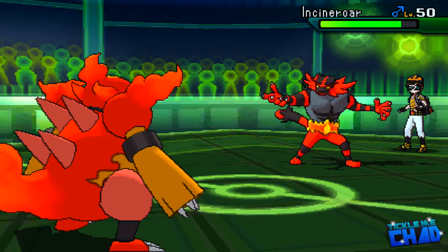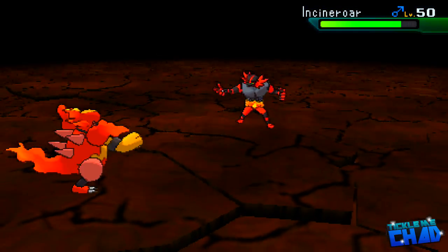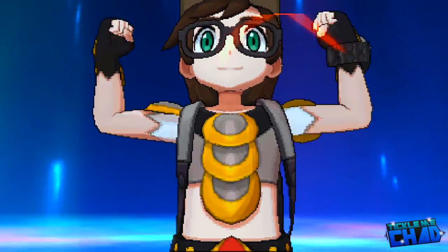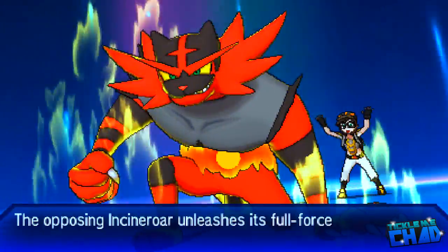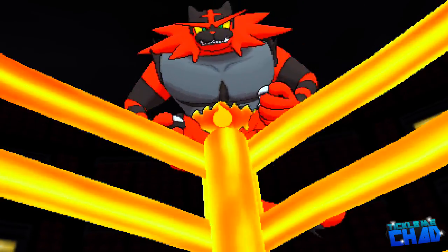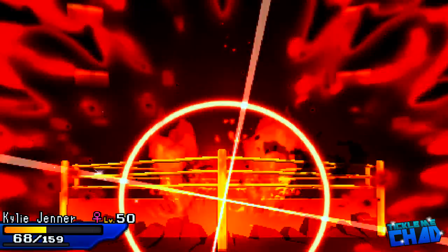My opponent brings out Incineroar, who takes some damage from the Spikes. I go for Earthquake — I'm actually surprised it didn't do as much damage as I was expecting. I thought it would bring him down to red, but I don't have Attack investment, and I guess Incineroar is a little more bulky than I give it credit for. My opponent decides to show off a bit — he definitely did not have to do this — and he goes for Malicious Moonsault, which absolutely annihilates Kylie Jenner.